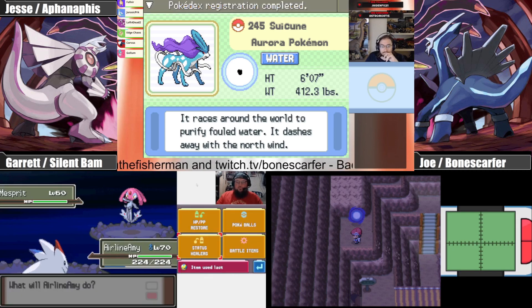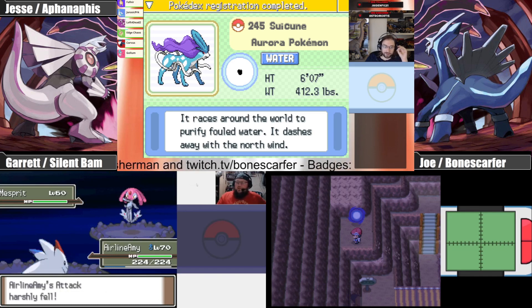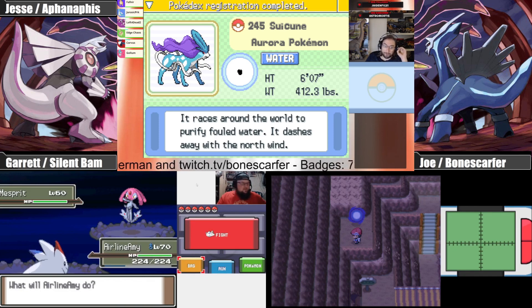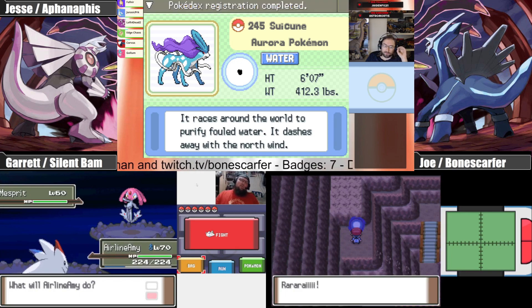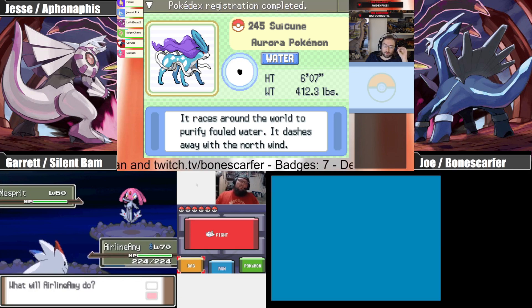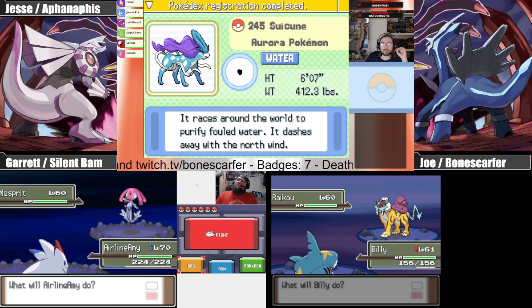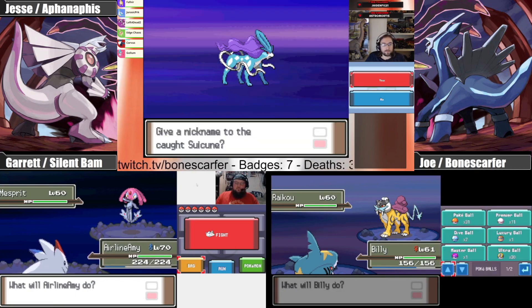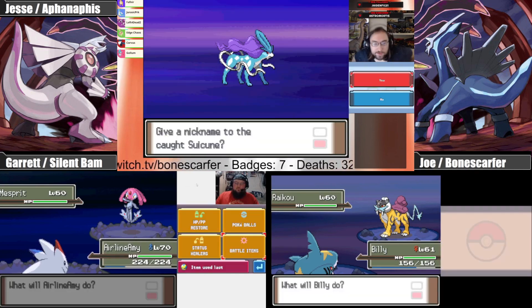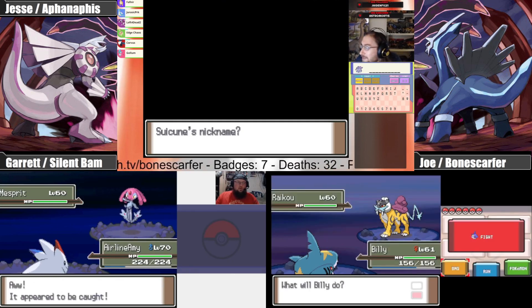Didn't we use it to get to the Distortion World? No, that waterfall was upside down so it doesn't count. There was one in the cave — I could have sworn I went on that thing. Oh, I caught it! I didn't even notice — I just looked away and caught him in an Ultra Ball. Classic.